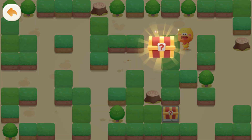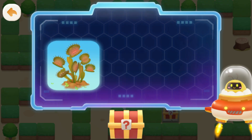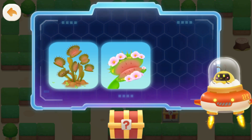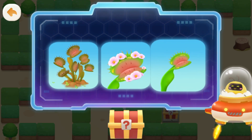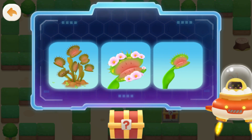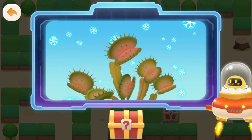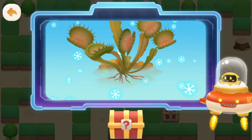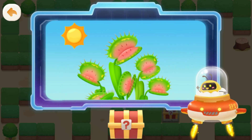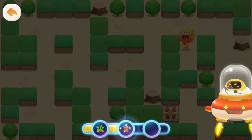Found it! What does the Venus flytrap look like in winter? It gets wilted. It grows flowers. It shrinks. Correct! In the cold winter, the Venus flytrap will wither, but it's just sleeping. The roots underground are still alive. When it gets warm again, the Venus flytrap will wake up! Congratulations! You got a piece! Keep going!